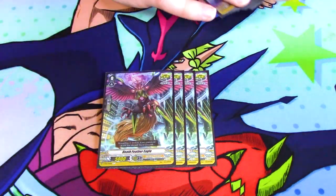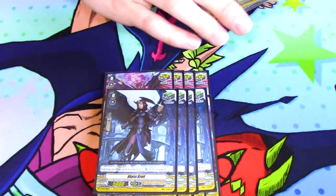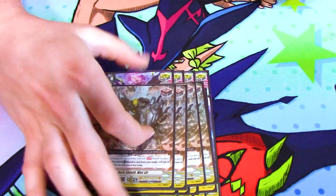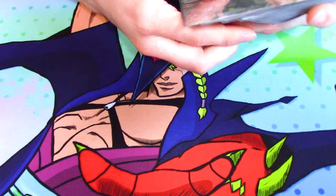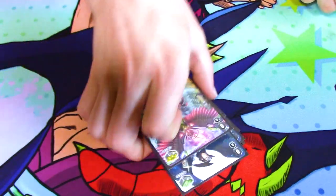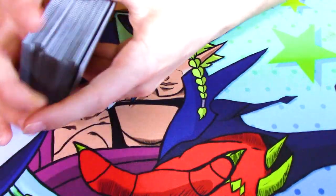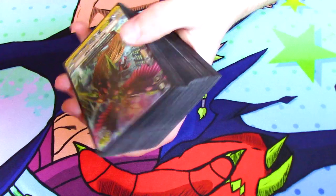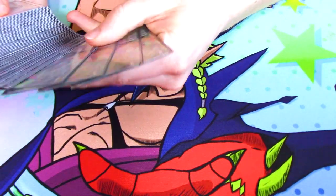That's the main deck cards. For triggers, you run eight crit, four heal, and of course your draw PG, Mac Lear. It's a Force clan, so use Force — and never use Force two in this deck, there is absolutely no point. Your grade ones with Luard are already going to have a base of two crits, so Force two literally does nothing.